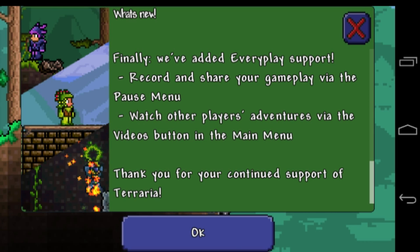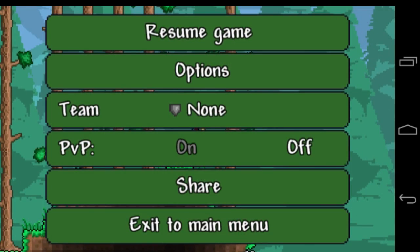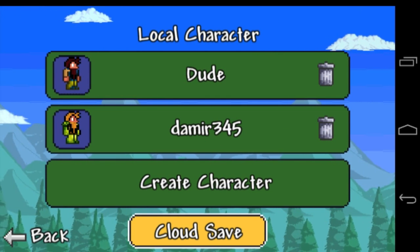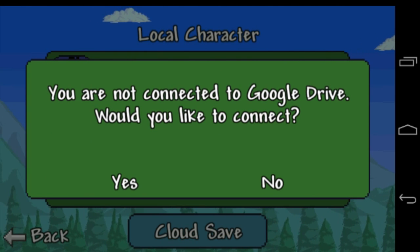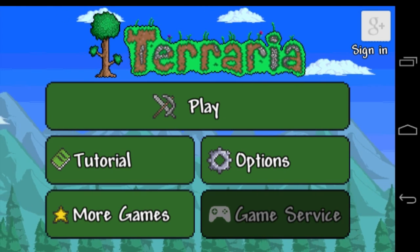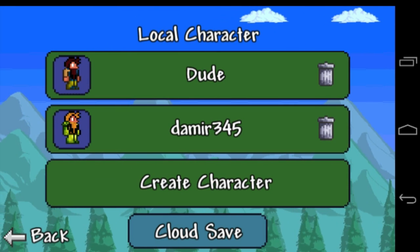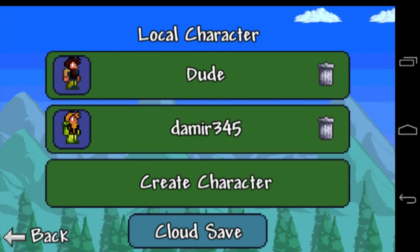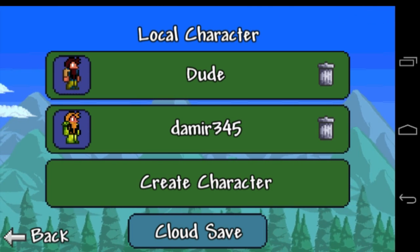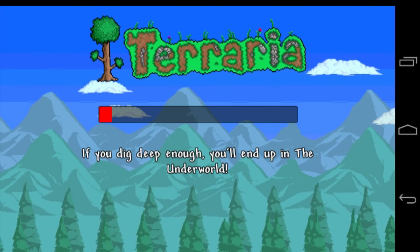Let's switch to our main character. They added cloud save — you're supposed to sign in to Google Drive, but I'll do it later. Now you can save all your characters and worlds via cloud, so basically if you reinstall Terraria and get it back on your phone, they will all still be there.